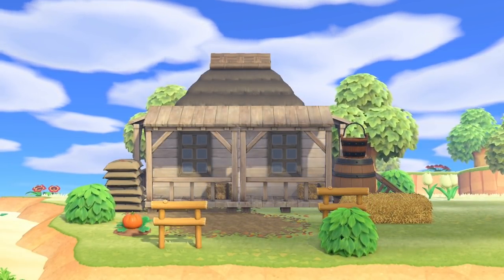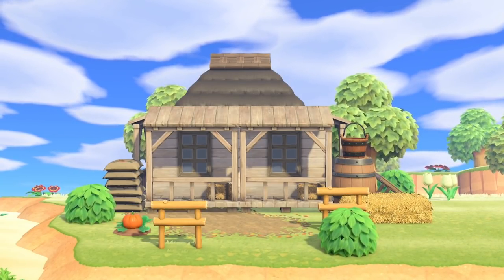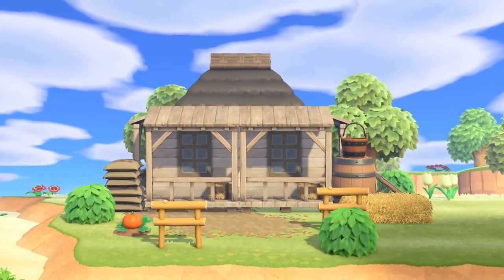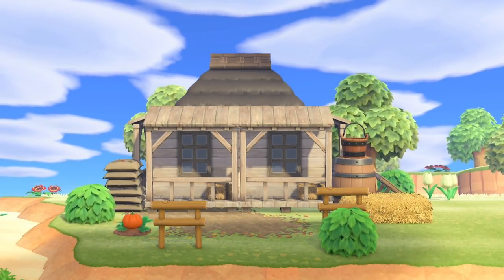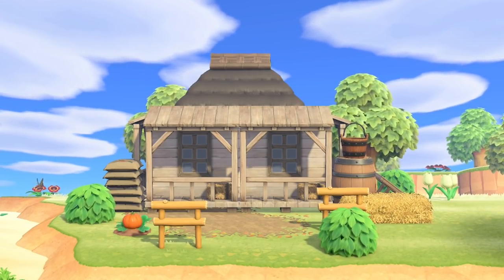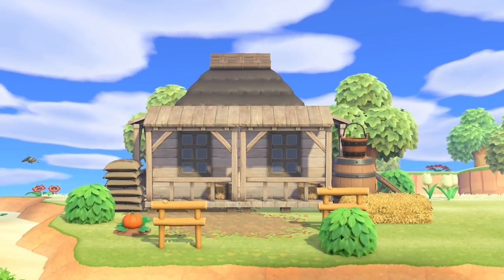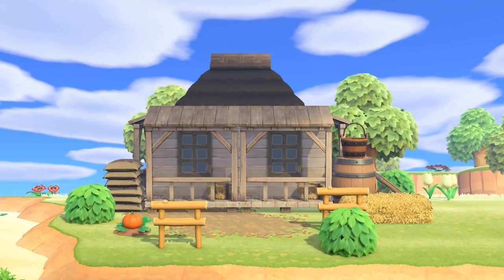For number three, we have another little standalone building done quite simply with an Azumea gazebo in the center — purchasable from the Nook Miles shop — and storefronts covering the outside. It works really nicely because the gazebo looks like a thatched roof, which is very rustic. They come in a few different colors if you want to change it up. I first saw this design from Alex dot crossing underscore islands and loved it — perfect for a farm or little village.